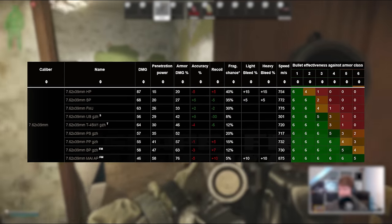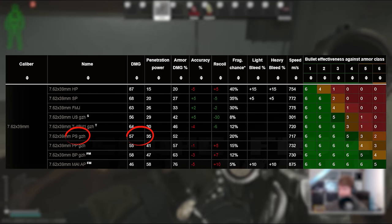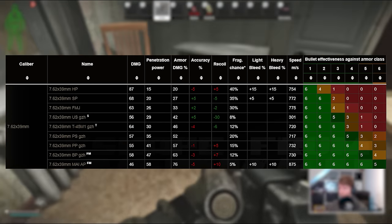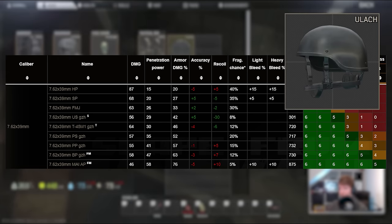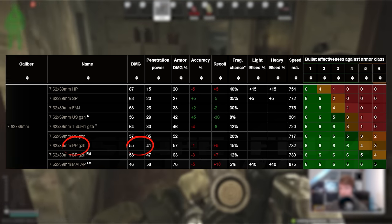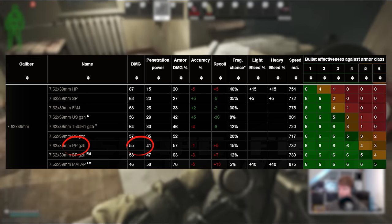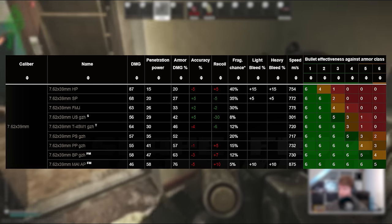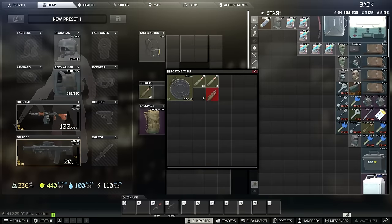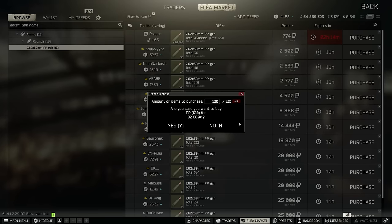For the RPD, you can probably get away with 7.62x39 PS — it's a decent round with 35 pen, goes through all soft armors straight away, and only struggles a little against class 4 helmets. I think PP is probably the staple round for this caliber now: it's purchasable directly for rubles on Prapor level 4, making it easy to accumulate. Unless you're very confident about not dying, it's a good idea to have some PS underneath, and run the 100-round mags with PP stacked on top so you're not buying mountains of PP — you can only buy 120 at a time anyway.